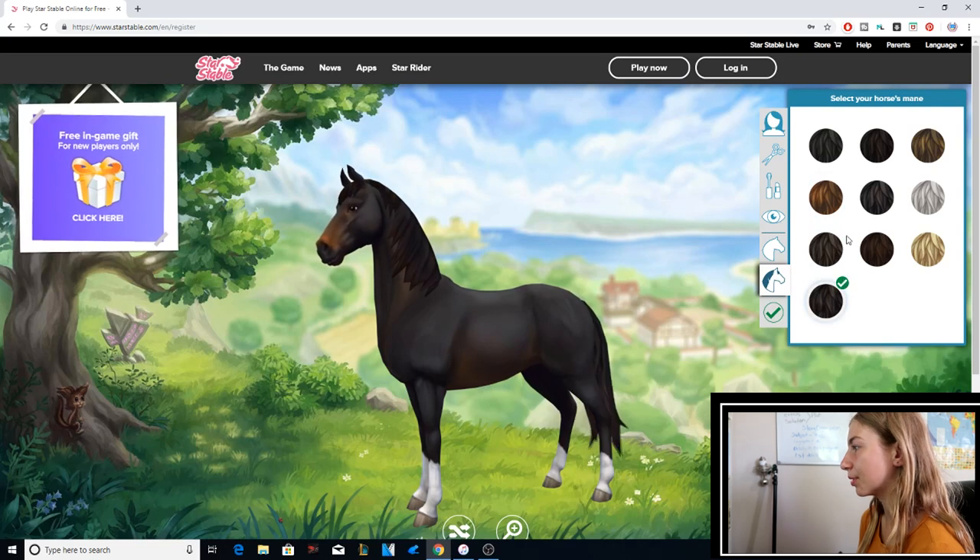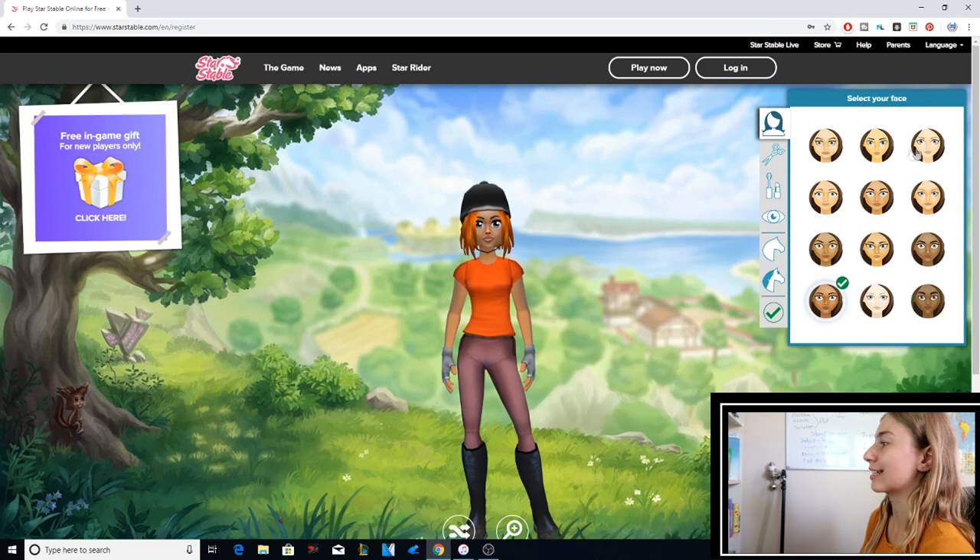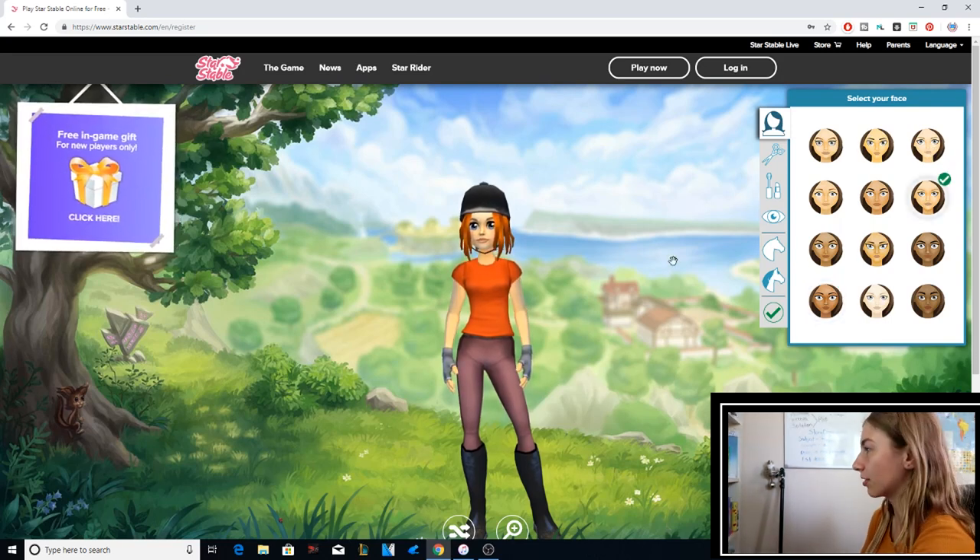Light brown, black. And then you get to choose your character. You can make her look exactly like yourself if you want, or be somebody totally new.